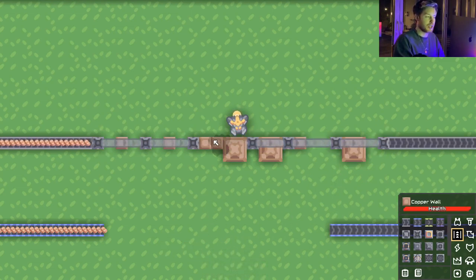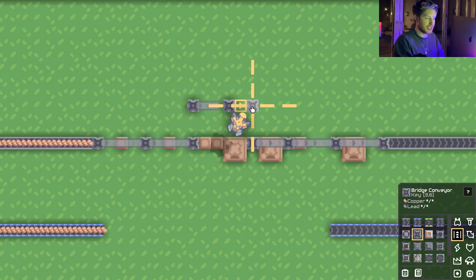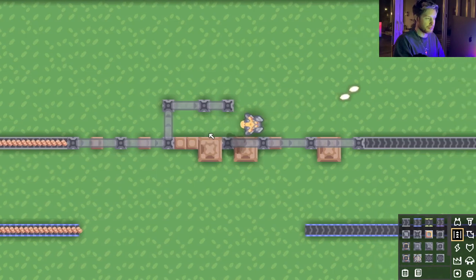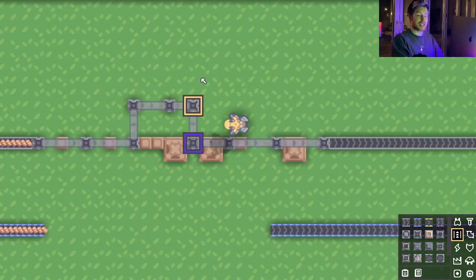Notice the bridge didn't connect in the middle because it was too far. To bridge a longer distance, place multiple bridges: click an input, click an output, click an input, click an output, and it's all connected up.